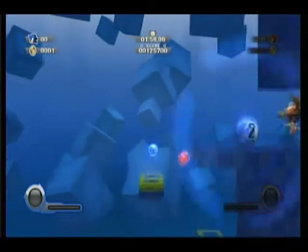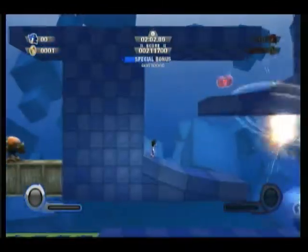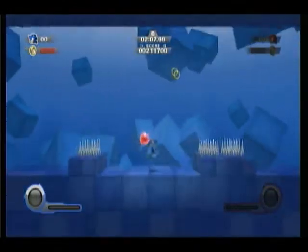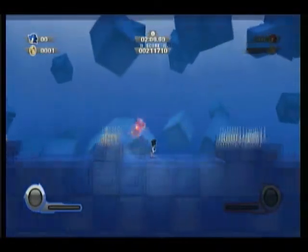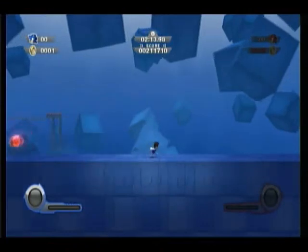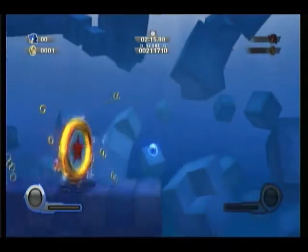We've got a guy with a shield and a spear — that's kind of cool. And we have that same ball helping us again. We got air dash. We're not going to air dash over these spikes again; we're going to grab that ring before we die, then air dash over those spikes. And we're going to get to the end without dying.